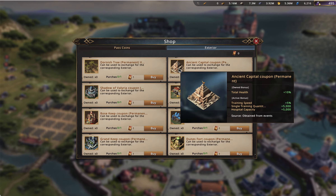The Ancient Capital is our next castle, and this is much more of a true hybrid. It has total health from the owned bonus — my second owned bonus ranking for attack castles — because that 10% total health is huge. The active bonuses are where the hybrid nature comes in: training speed and single training quantity are definitely farm qualities, and hospital capacity is more utility. Similar to the Grand Keep, it's more of an attack-based castle, but with some utility rather than straight attack stats.